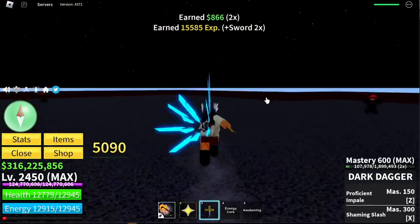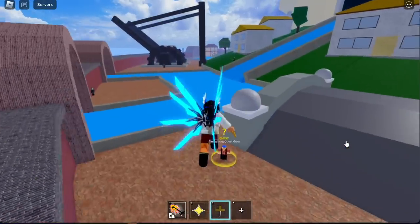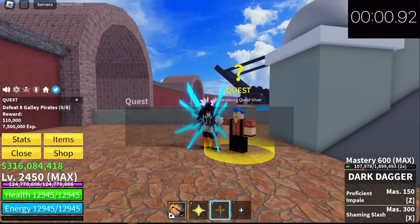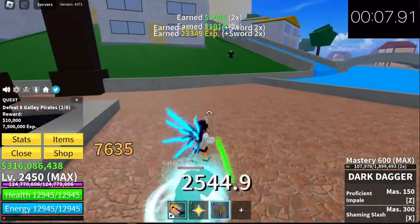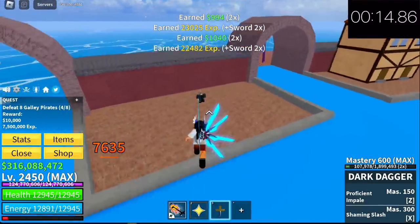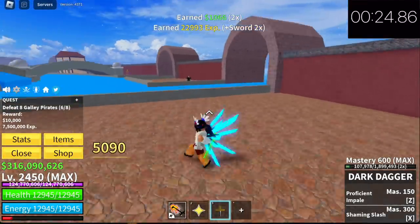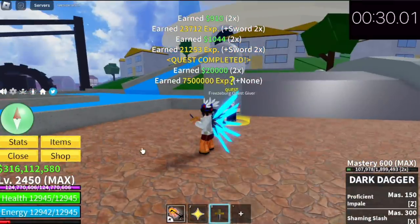For our fourth and final step: always choose the easier quest. In the final island, the fountain city, don't do cyborg quests or galley captain quests. I'm going to do the galley pirate quest — check it out, already started the timer. They're easy to defeat. As you can see we've already defeated three, four, five, six, seven, eight. It only took us 30 seconds to finish one quest — and that is slow, I can make it faster.